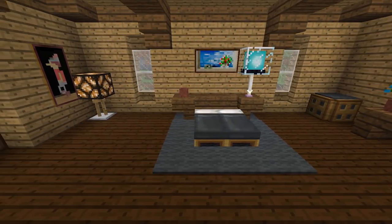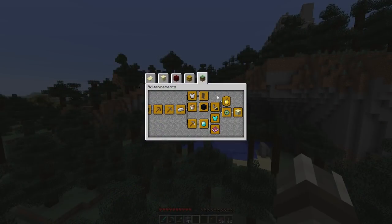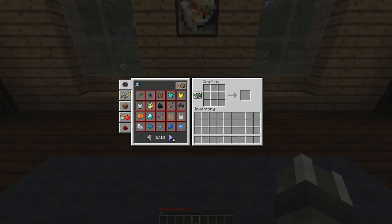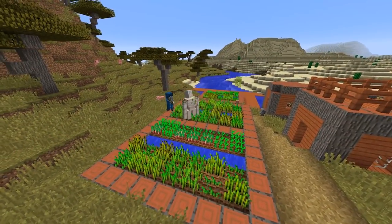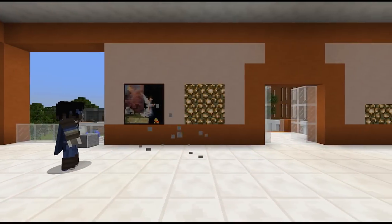Hello everybody, my name is Mariahko and today we're going to take a look at the upcoming 1.12 update for Minecraft. We'll be focusing primarily on the survival related changes, but I will try to mention every important change at least briefly. With the pre-release already available, it's safe to say that this update will be coming to a world near you in the very near future, so let's find out why this new version has been dubbed the World of Color update.